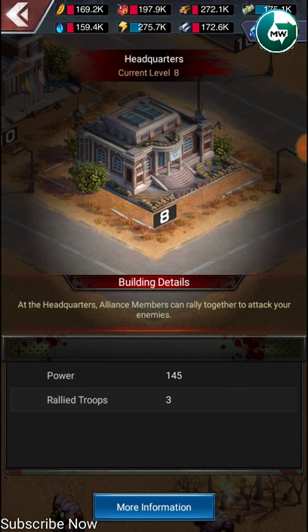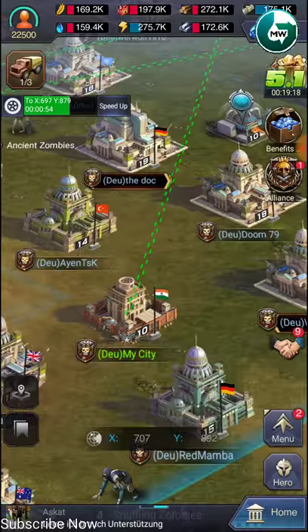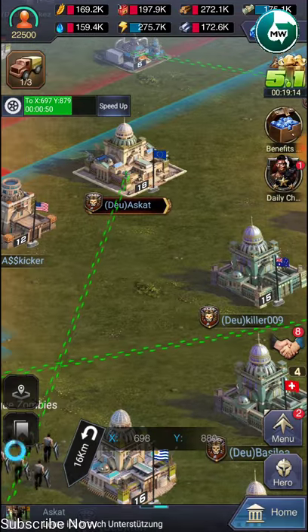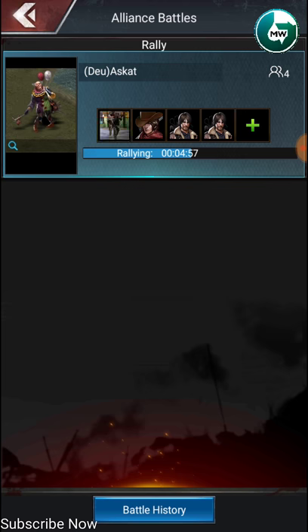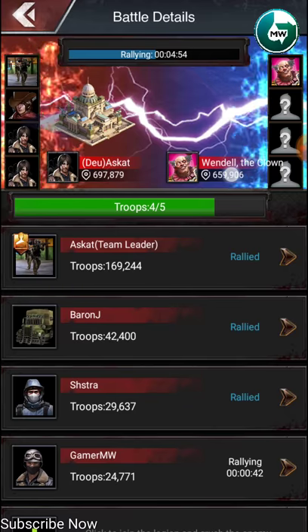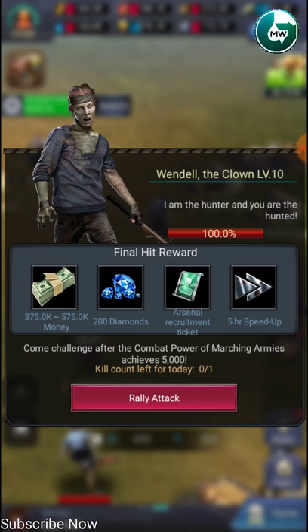Let's see how we can kill that Wendell. A bro's two troops are very very strong — he's challenging a level 10 Wendell. I'm gonna search. Yes, he's challenging a level 10.